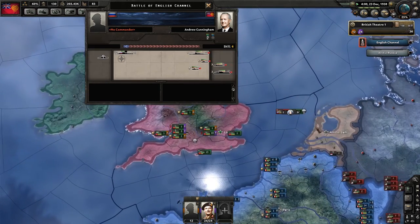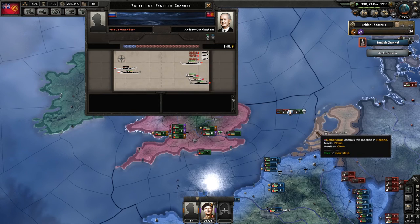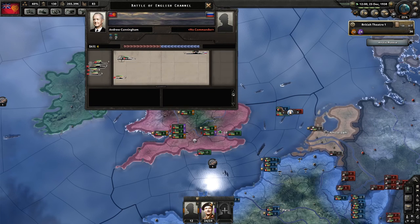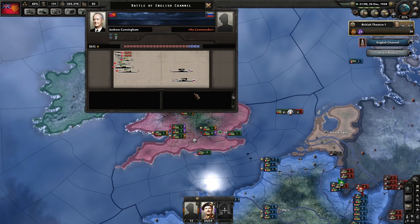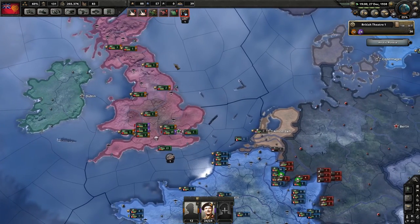Another battle — we caught some battleships again. Now it's my turn to harass, and we have lots of naval bombers. Union destroyers are charging forwards. Must have just been from the other carrier.